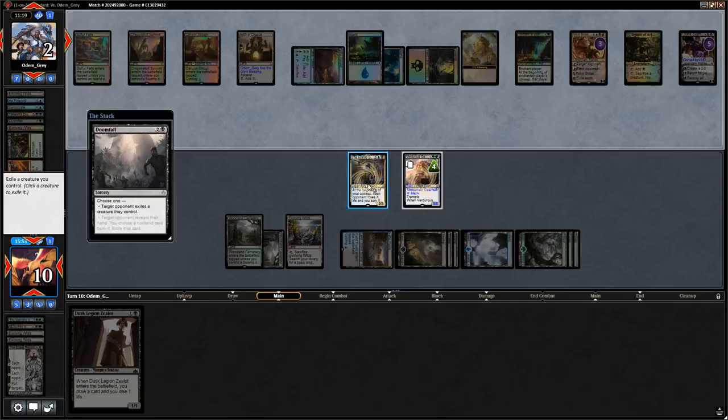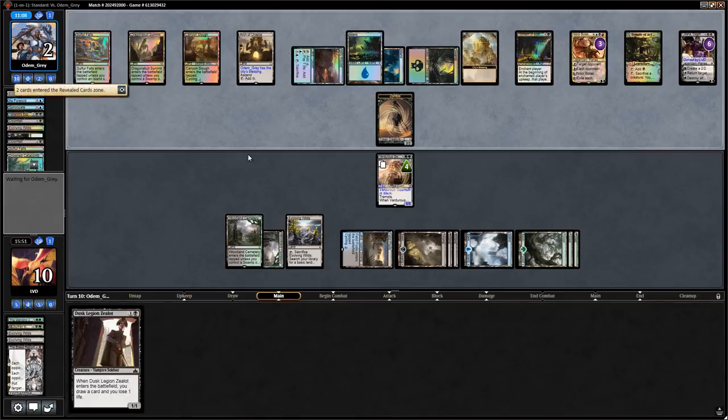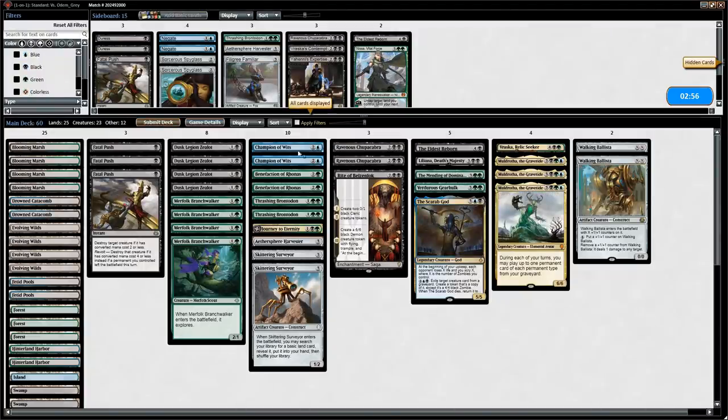There's also no fuel for Scarab God in either graveyard, so it's just a 5/5 that keeps coming back but doesn't win through Liliana making Zombies. The opponent does make a Zombie token, and even if they sacrifice it to the Temple they go up to four but still die to Gearhulk which will definitely be attacking. Opponent scoops it up. Onto game two against Grixis Control.